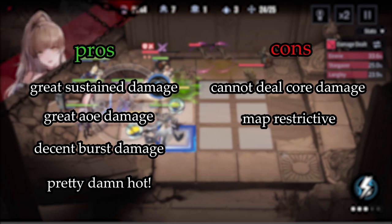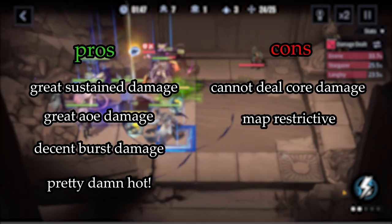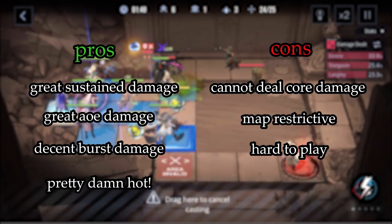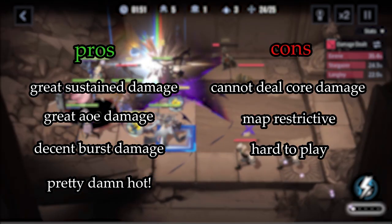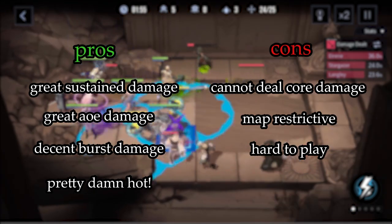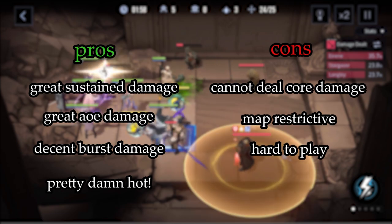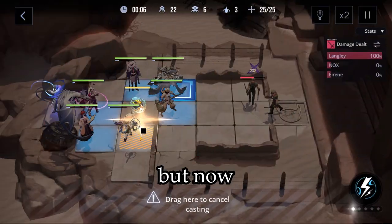What I mean by map restrictive is that she won't be at her utmost usefulness on all maps due to how her ultimate works, so running other arcane characters may be better depending on the situation. Overall, I'd say she's a bit harder to play than most characters — most characters just use their ultimate once it comes off cooldown, whereas with Stargazer you have to be more wary of the stars' position, when to kill them, when to use your passive skill, and when to use your exclusive crime brand to get the best damage possible.